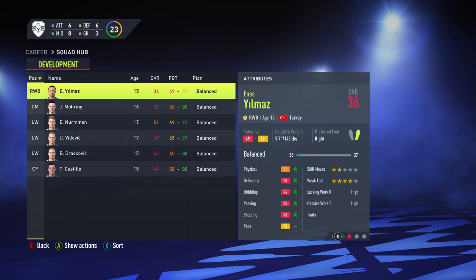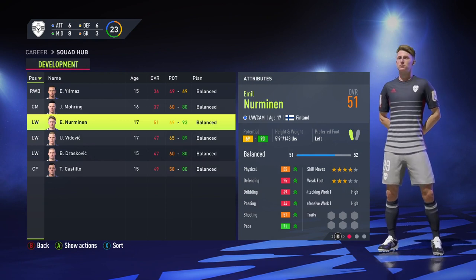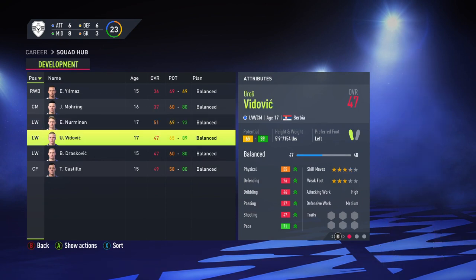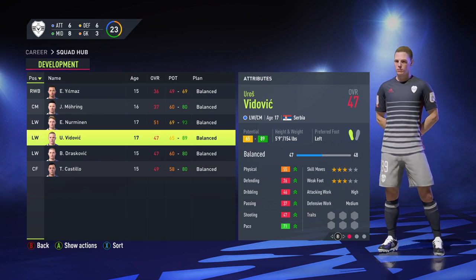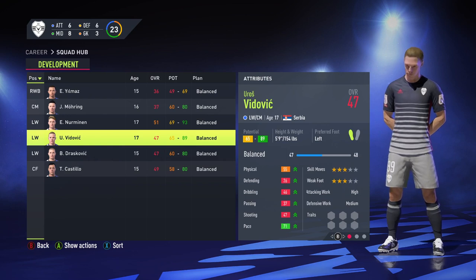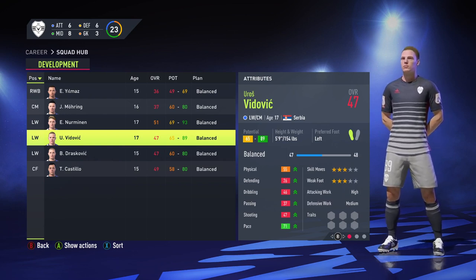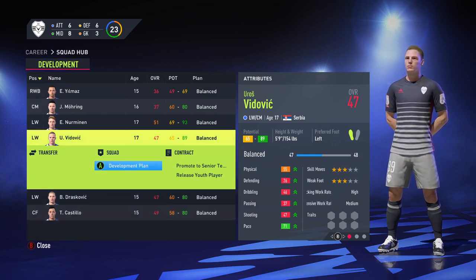Let's look at the youth academy and see if any players catch my eye. There's this guy Emil Nurminen — I don't know if I pronounced that right, but he's the one I like. They might still end up getting to low 80s and they're 17, so that's still good. I'm just going to do the development plans for them and watch them grow. Euros Vidovich — that's a nice name actually.